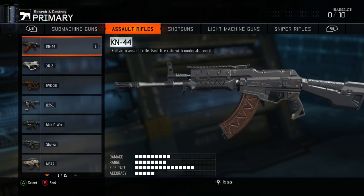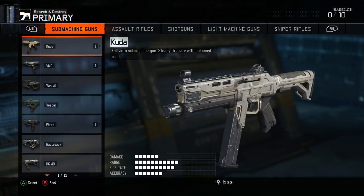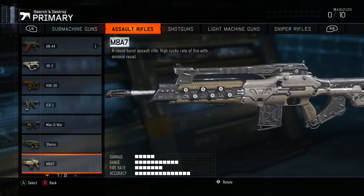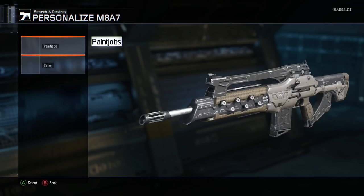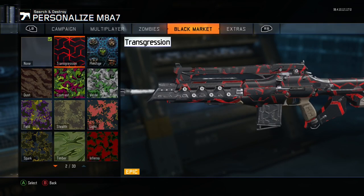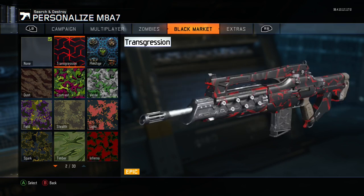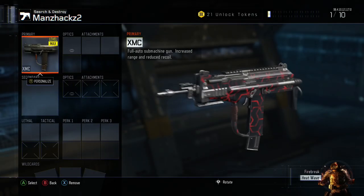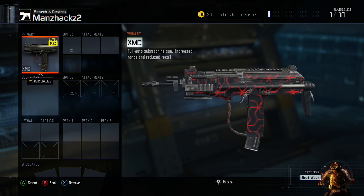Once he's in custom games, you're going to pick a weapon that has the camo you want for your DLC weapon. For example, I want to use this black market camo for my XMC class. Have your friend switch back to public match — just hover over the camo, it's just like the attachment glitch — and as soon as he switches to public match, click on it, press B, and you'll have that camo on your gun.